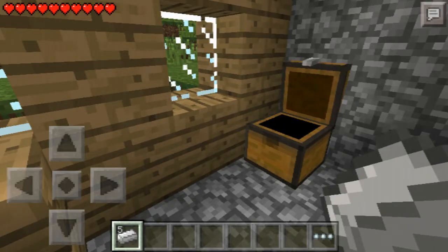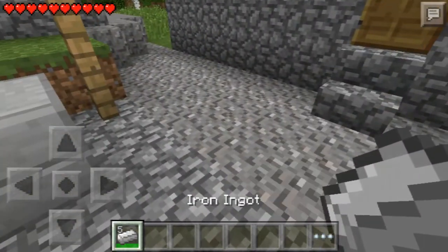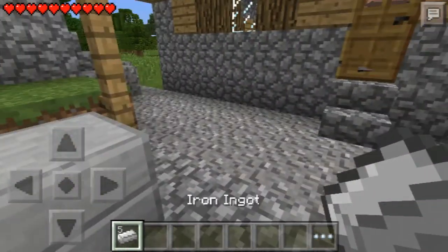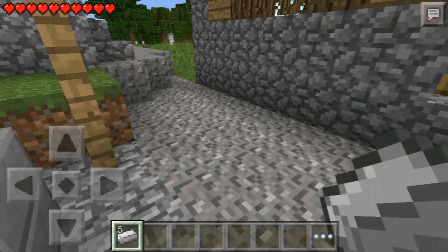We got five iron here, and this is a great glitch for Minecraft PE 0.10.x — basically all versions. You just want to throw it out of your inventory. If you don't know how to do that, it'll turn green, and then you just hit your hotbar and it'll throw out.